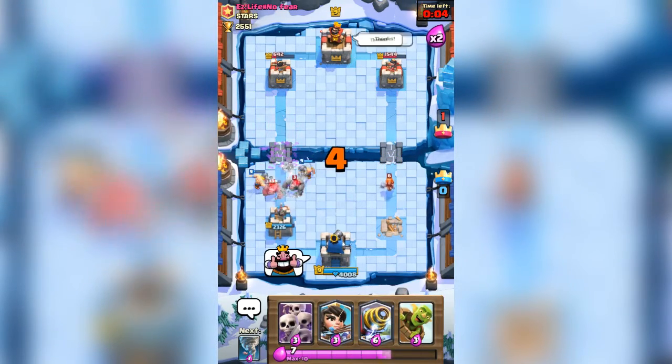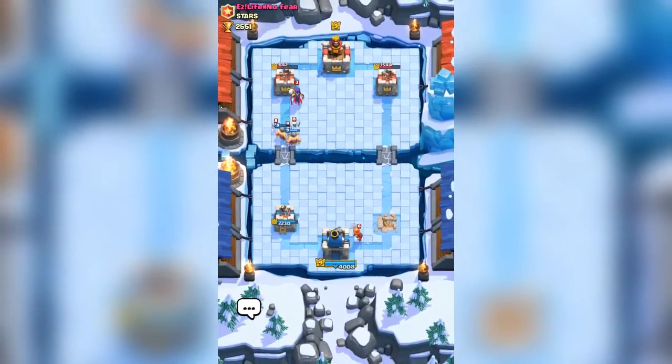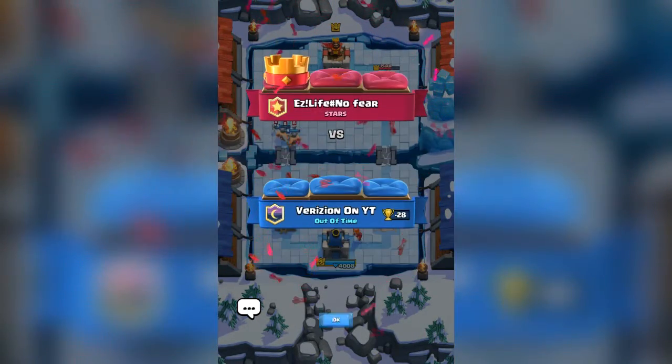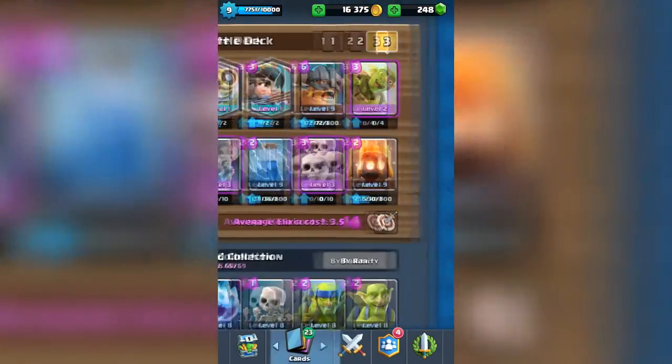Unfortunately the golem decks are quite unstoppable if you don't know how to deal with them. I should have just put my Elite Barbarians on the other side, but he also has a tombstone. We did lose a match. Am I mad about it? Well, sometimes I can get a little salty — we all know that. Sometimes I get salty because I feel like I shouldn't have actually lost a battle. But everybody gets salty sometimes when you keep losing. In the end, maybe you'll make it back up there. I'm currently out of arena 9, and I know I will make it up there with one of these decks — or a deck that I'm going to make soon.